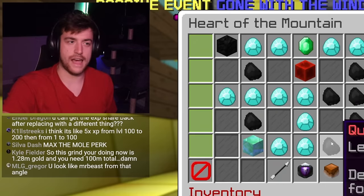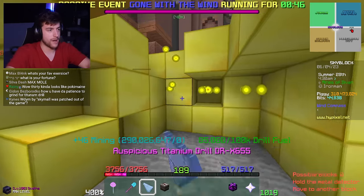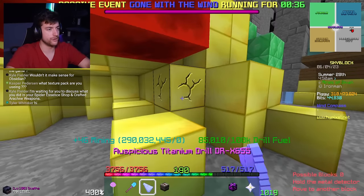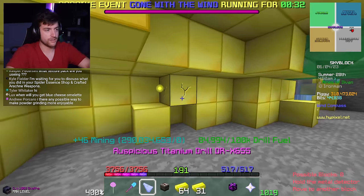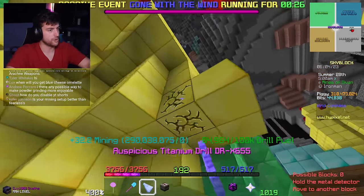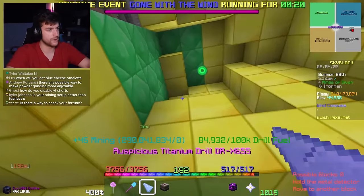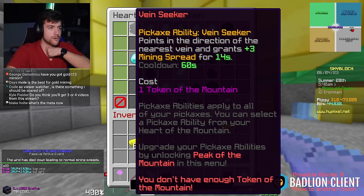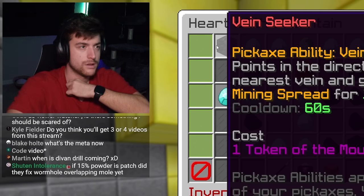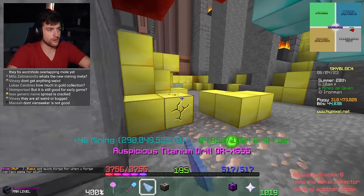There used to be a bug where whatever sky mall perk you have in Dwarven Mines would transfer over to Crystal Hollows and freeze there. People would try to wait until they had a 20% cooldown reduction for mining speed boost and use it to get better rates while ruby mining. But they patched the bug, and ruby mining isn't even meta anymore. Mining spread gives three mining spread for 14 seconds - that's not bad. Though front loaded might not be the play.